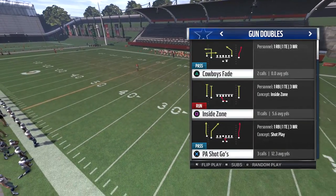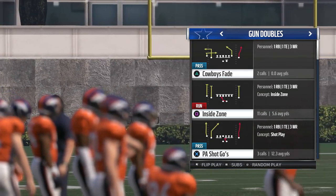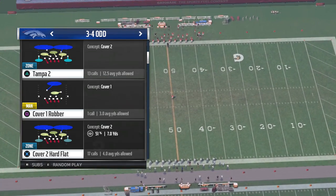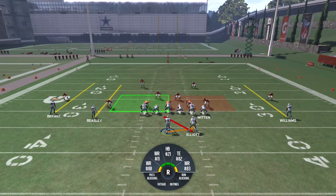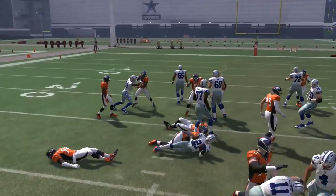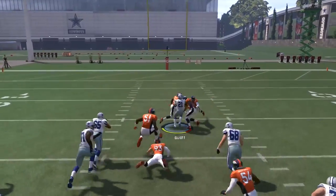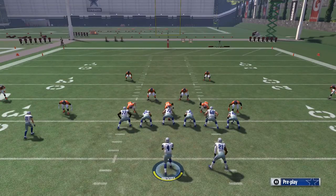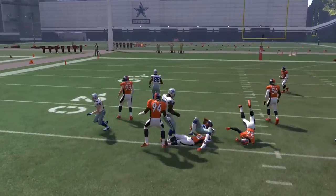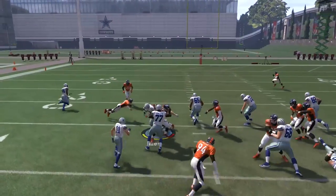What we wanted to do initially is go in and edit all of these players' strength to put them at zero, then run a gun doubles formation inside zone against a base defensive set. We're going to run it against a 3-4 odd Tampa 2. The reason we're doing this is because the actual attributes were getting skewed given the defense we were running in the previous video.